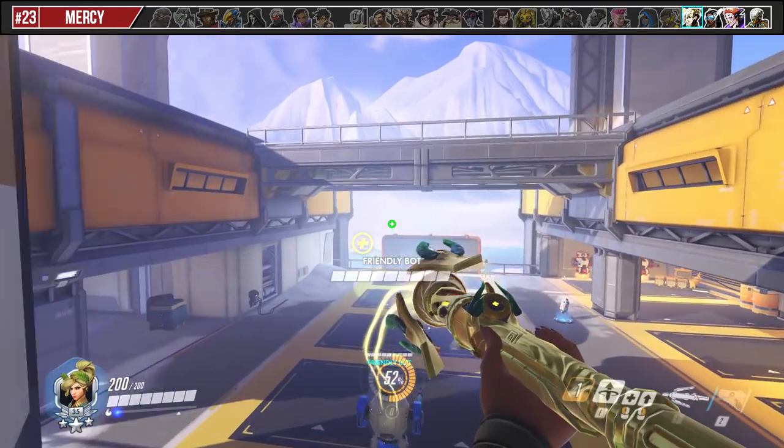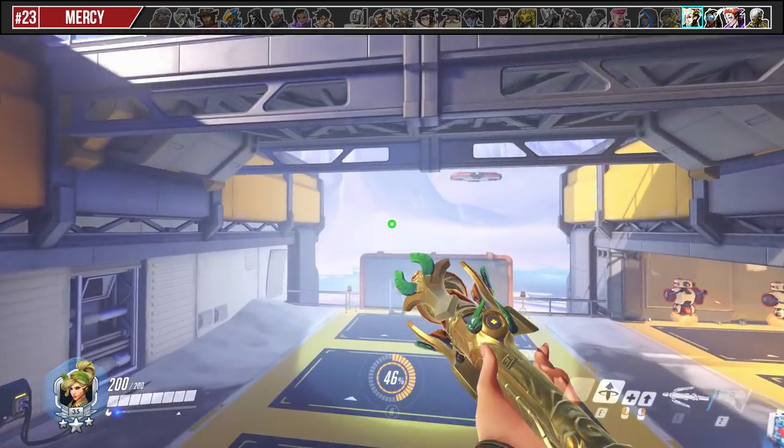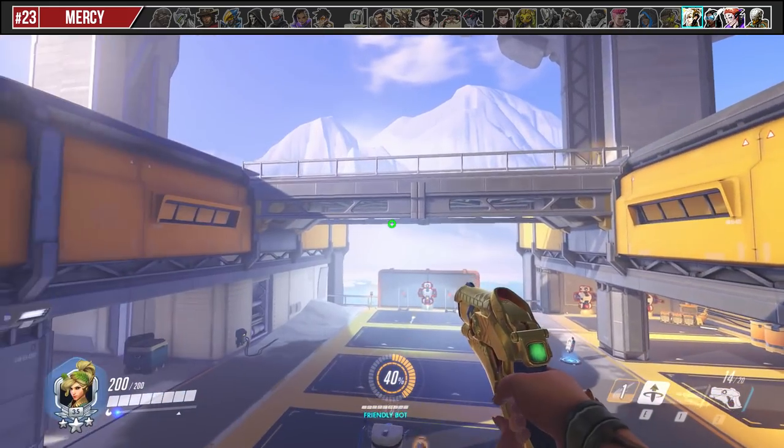You can gain vertical height on Mercy by using Guardian Angel on an ally and ensuring there is a small environmental object between you and them. As soon as you come into contact with the object, jump and hold it to keep flying.